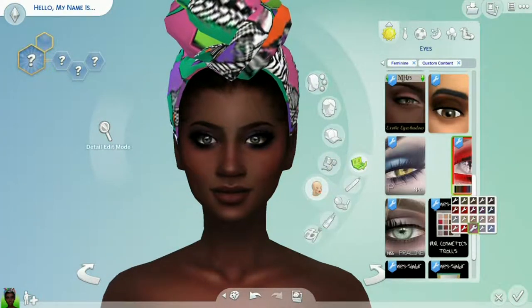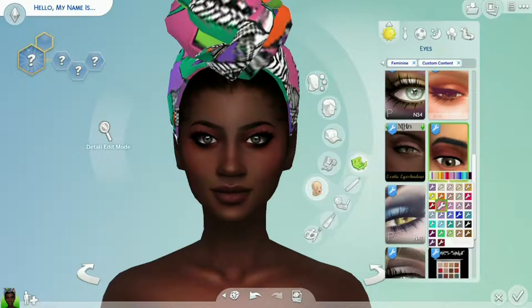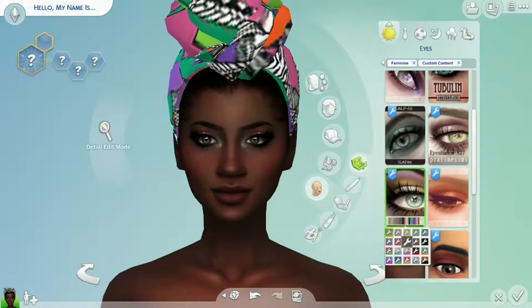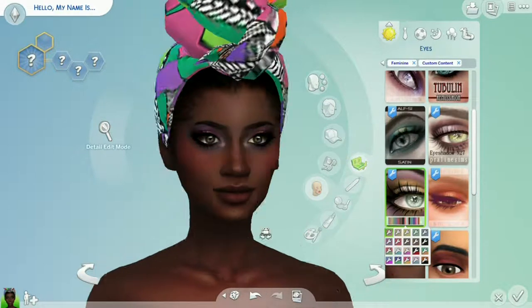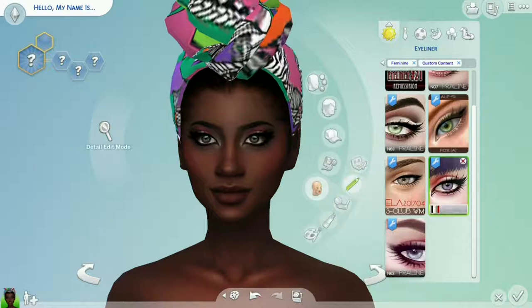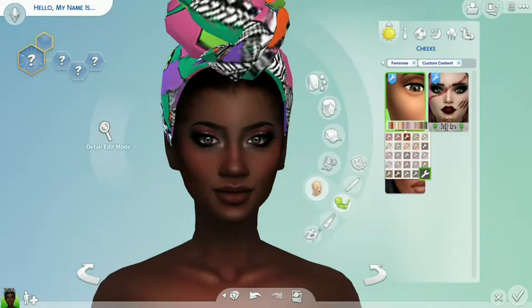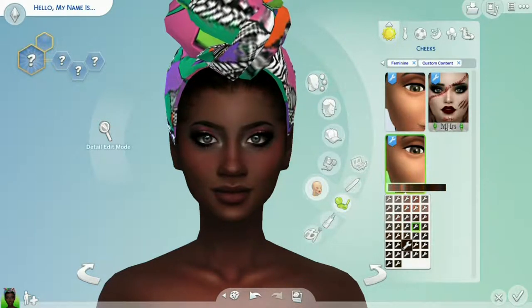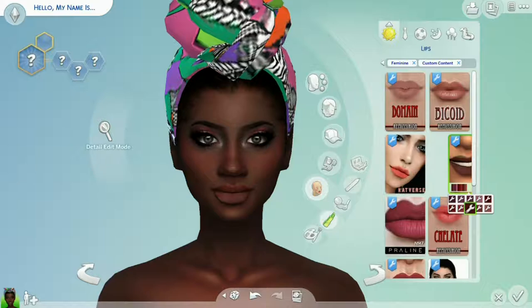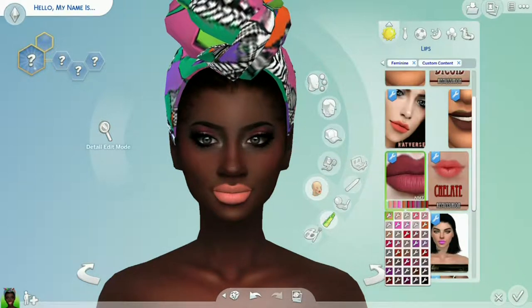For right now she's going to be wearing what I guess you'd call a turban — a scarf wrap or whatever you want to call it. That's gonna be her thing. When I go back and make her formal, business, or sporty looks, she can have her hair out. I like this wrap — I think it was great on her, it fits this character very well. I love the hairline I put on her too; I was trying for the longest time to figure out what I could do with those hairlines because they don't go with most of the hair I have, but the scarf kind of worked.